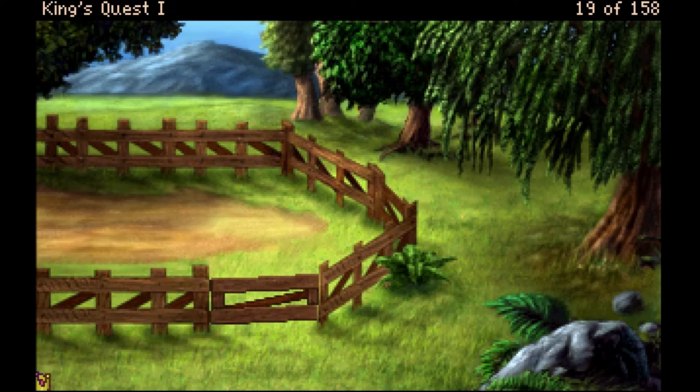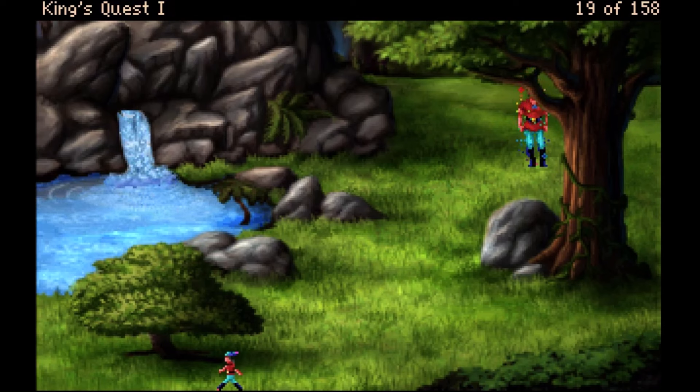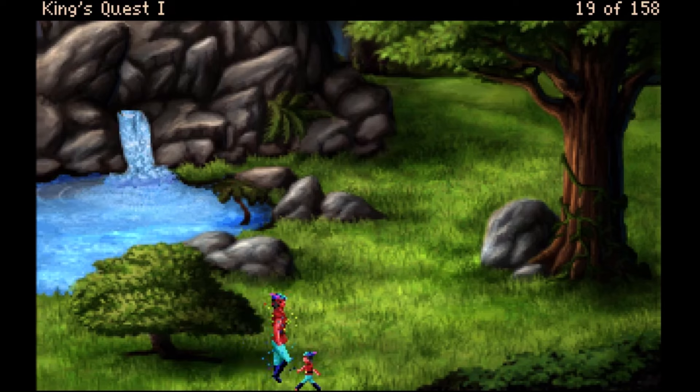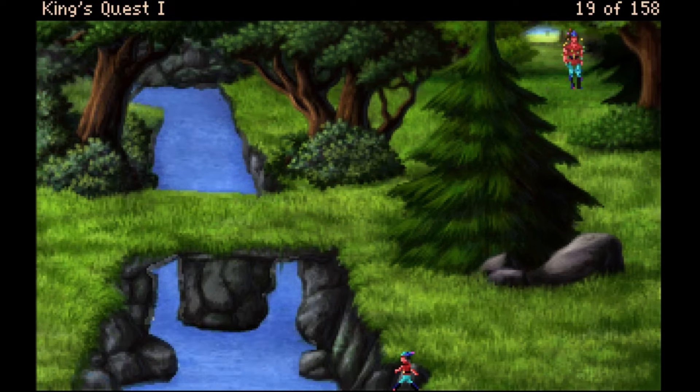I think I might be able to use my carrot on the goat to get the goat to attack the troll so I can cross the troll bridge, but I'm just guessing — that might be a puzzle solution. Here's the bridge... oh wait, that bridge is totally fine. No troll on that bridge. This is the bridge with the troll.